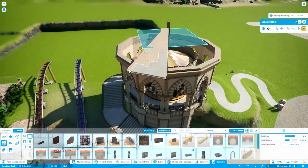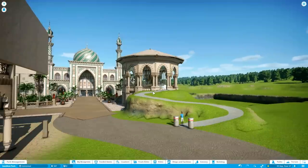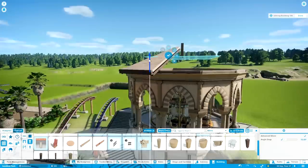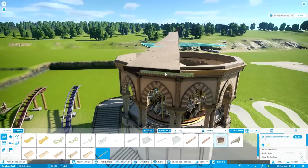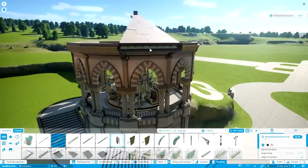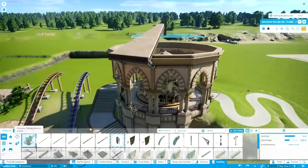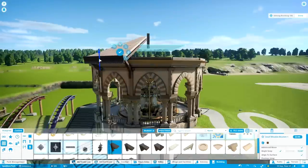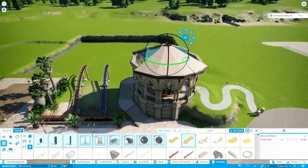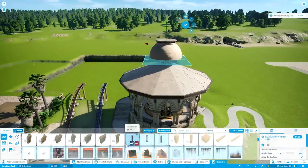Then we get to the slightly more challenging part — the roof — where I want to make it as smooth as possible. Whenever you build a pavilion like this with hard edges, I'd generally recommend building the structure itself first and then doing the roof, because you can use the building as a guideline. Start from the corners of the walls and arches to shape the roof, and continuously do that rotation trick to check you're still on the right track. If you start adding detailing and then rotate to find things aren't matching, it's a lot harder to recover.